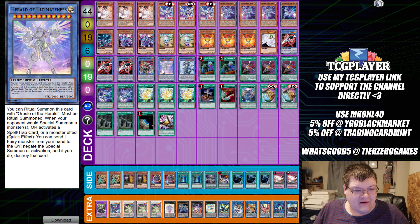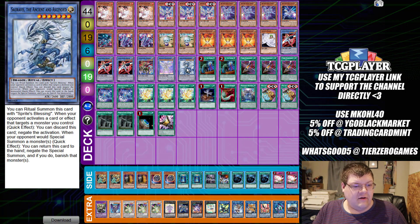Then we have Herald of Ultimateness. You can ritual summon this super easily with Oracle of the Herald. When your opponent would special summon a monster, or activate a spell, trap, or monster effect, send one Fairy card from your hand or graveyard to negate the summon or activation and destroy that card. I hated this card years ago in its previous form - now we have to deal with it in its omega form. Joyous.